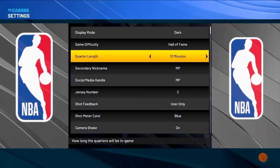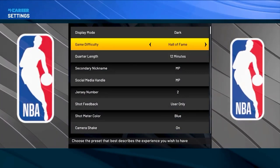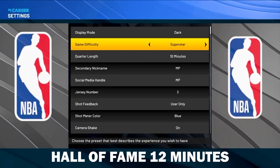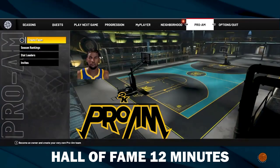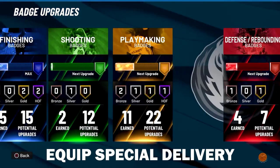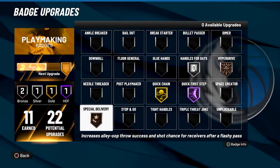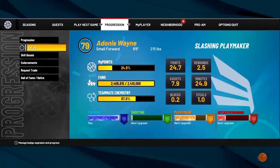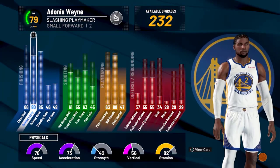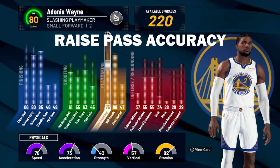Please listen to everything in this method so you can unlock its full potential — you are only hurting yourself if you don't. This is on Hall of Fame, 12 minutes, current gen version. You're gonna want to put on Special Delivery badge and Quick First Step. If you don't have the badges it's okay, this method still works, but once you unlock them put them on. Also put on Pass Accuracy if you're able to upgrade it.